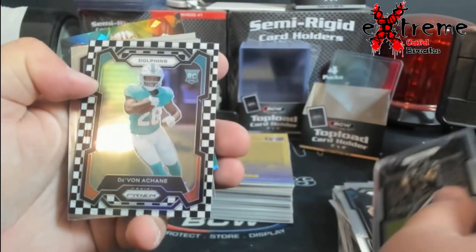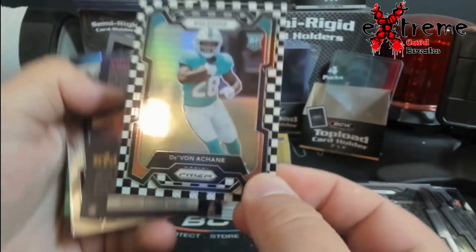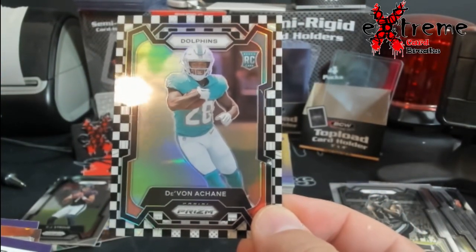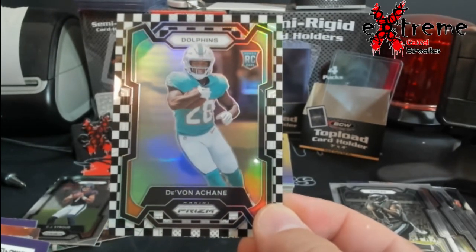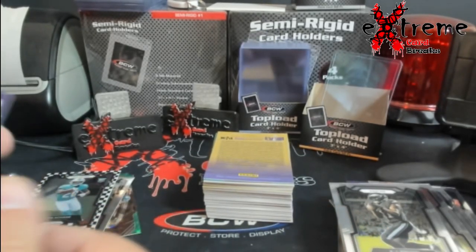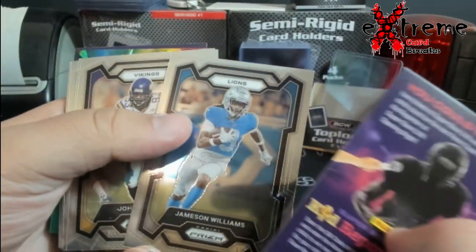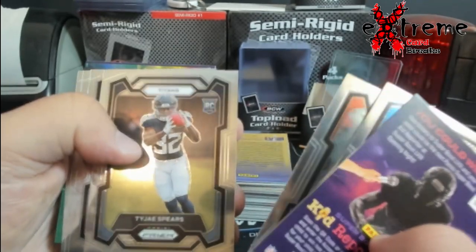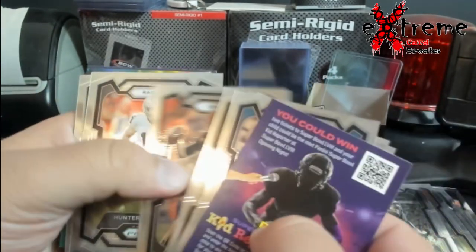Nope, no rookie — oh, it is a rookie, it's way down there. Wow, it's the running back for the Dolphins — I can never say his name. Is it Achane? I forget, but still that's a nice hit. He was tearing it up. That's gradable. Tajay Spears — I hear his name a lot. Burrow.